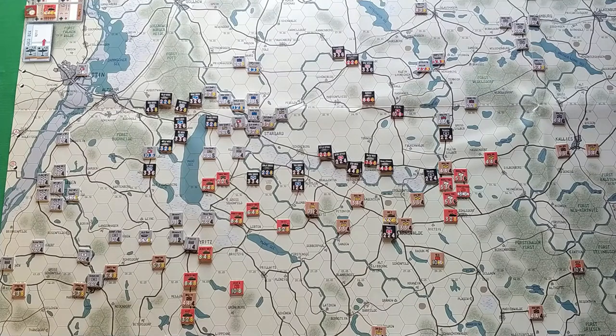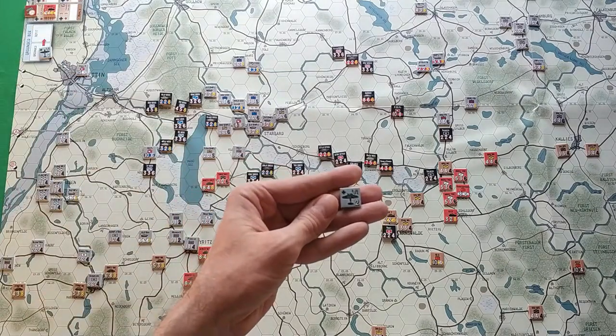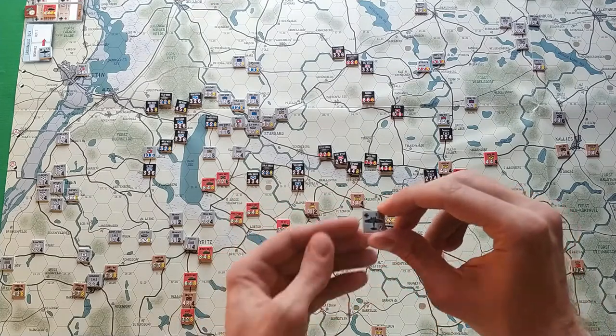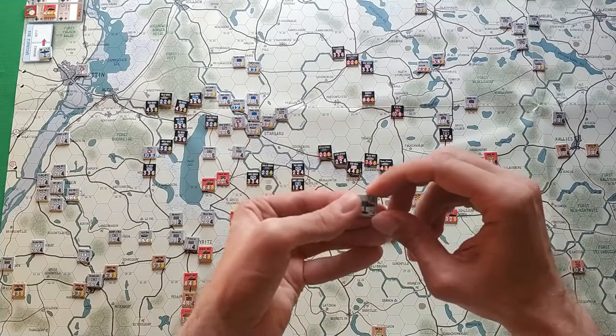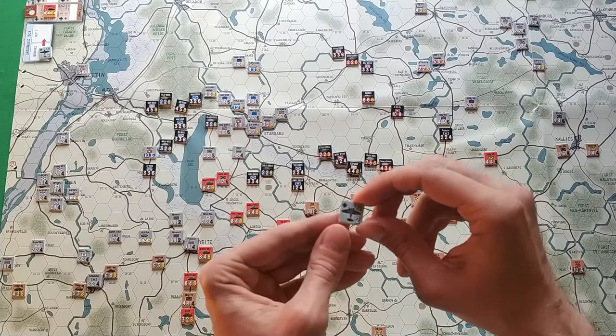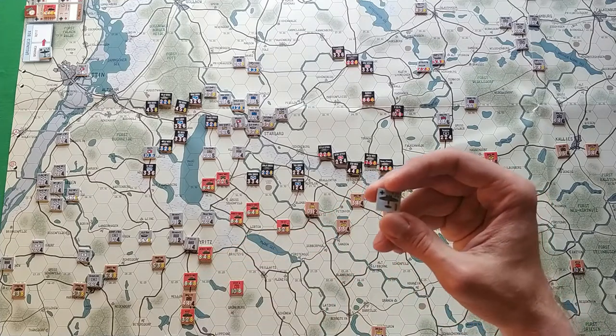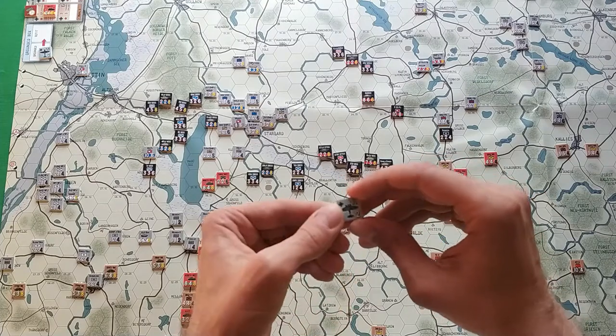This is how it works normally. The first turn of the game is quite different — it works a bit differently. It is kind of programmed to show players how this offensive started. There are also AO units in the game. Each player has a couple of them and they have two sides: a one-side and a two-side. These AO units are used to provide air support in combat and you can use them to get a one-column shift or a two-column shift.